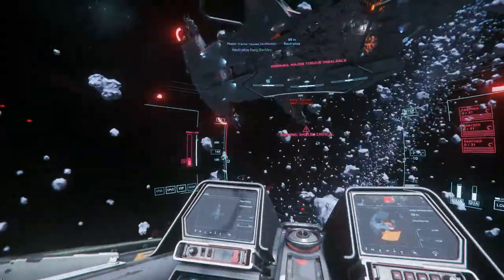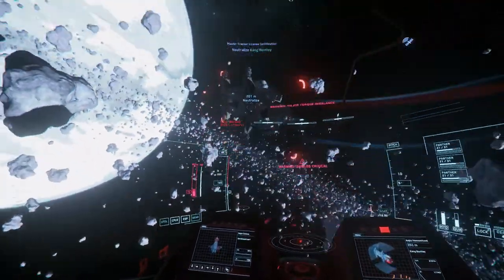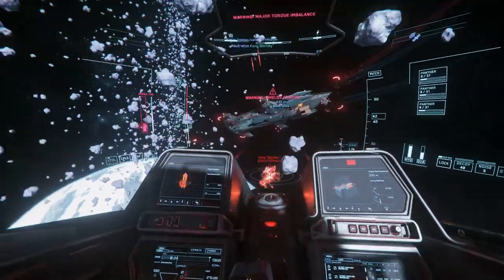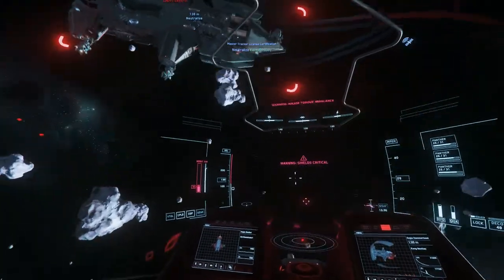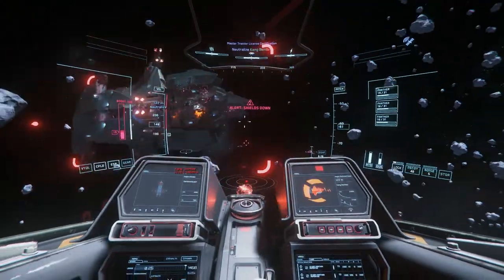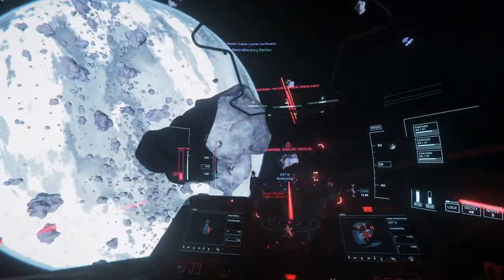I'm using an Aegis Gladius for this and we'll go over my loadout in this video, but I do have a loadout for beginning ships — the Aurora MR and the Mustang Alpha — and I'll link that in the card so you can check it out. I have blown up hammerheads in both the Aurora and the Mustang, so it is 100% possible to do all these bounty hunting missions with those ships.